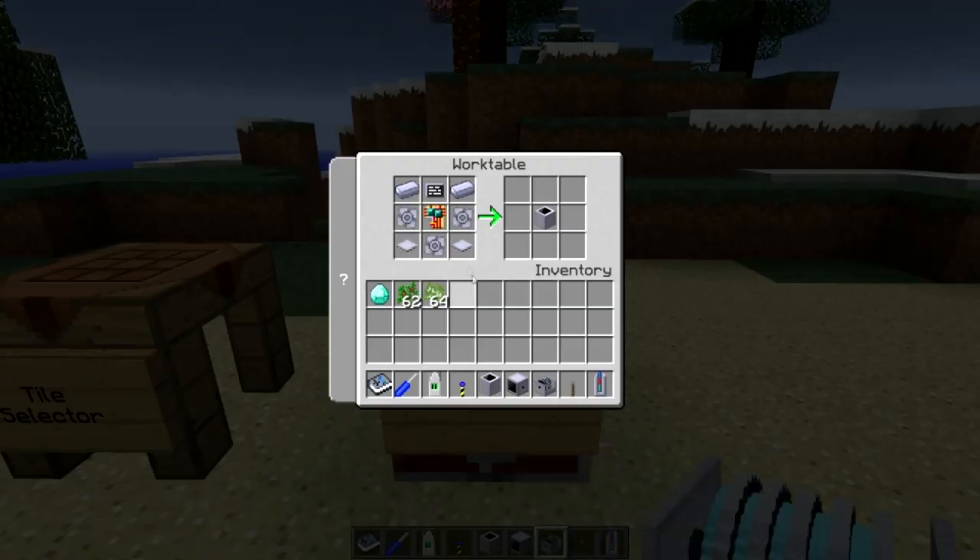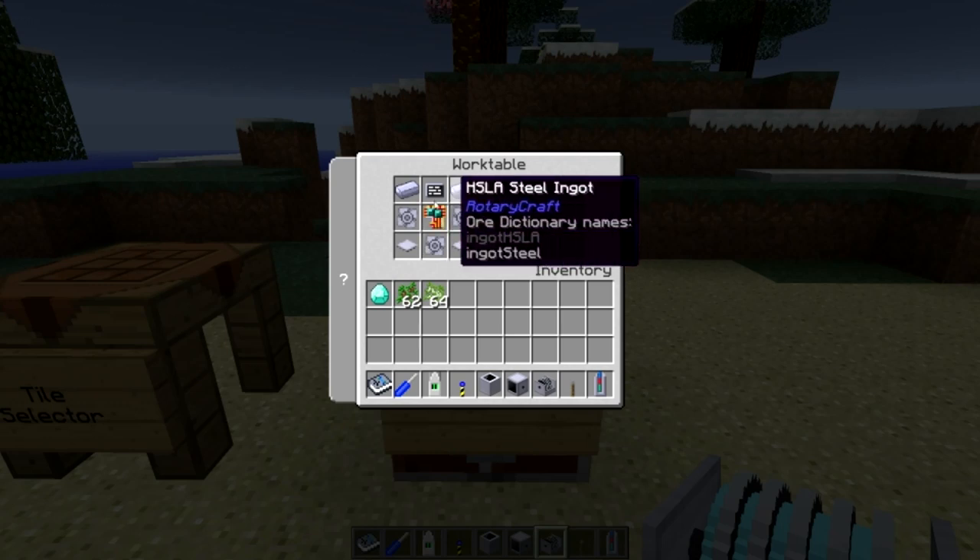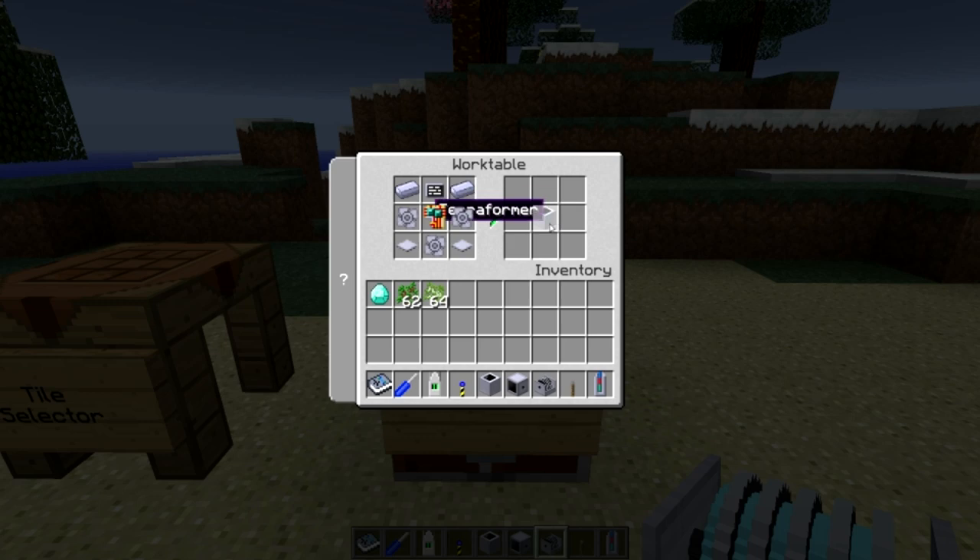The terraformer is crafted using two base panels, three impellers, a circuit board, two HSLA steel ingots, and a screen — that gets you the terraformer.